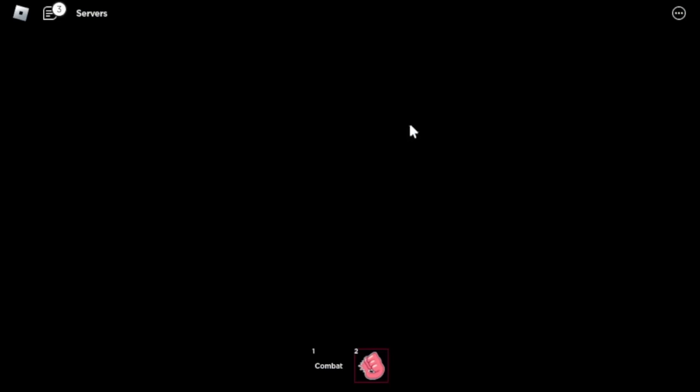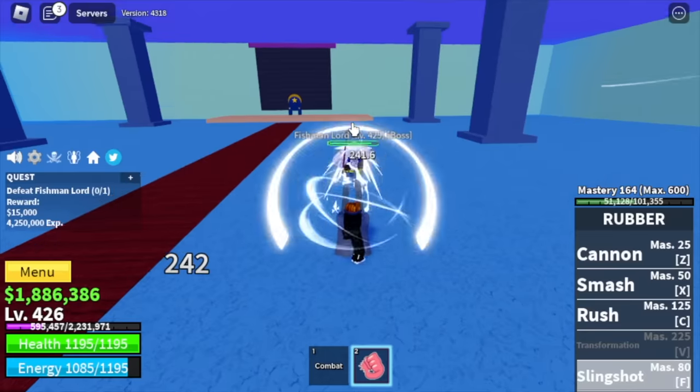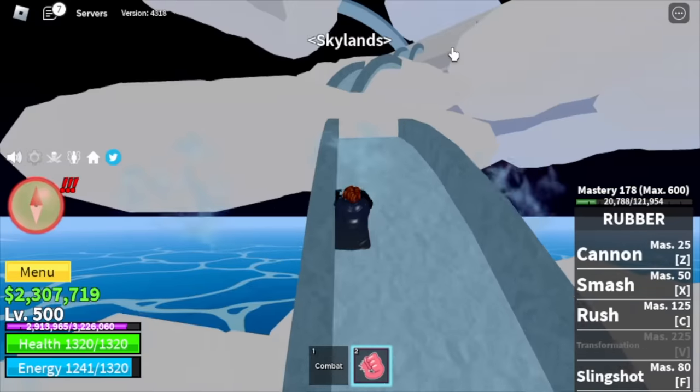At level 425 we're gonna move on to the Underwater City. This boss is really easy — hit him, lure him, wall strat again. Same as the prison bosses, and that's it. No more tips here — server hop until level 500.